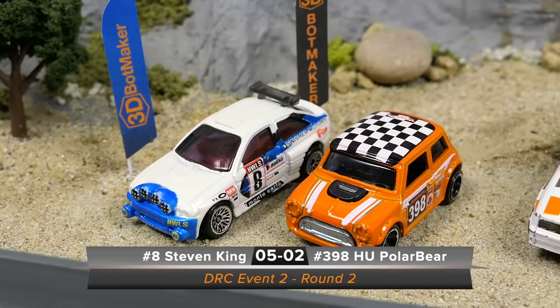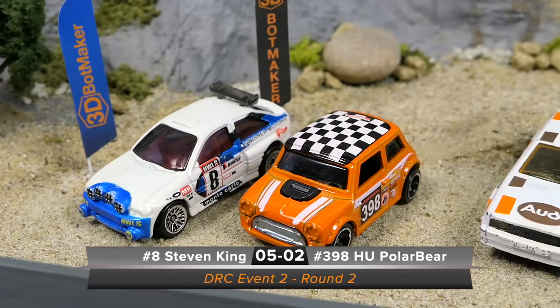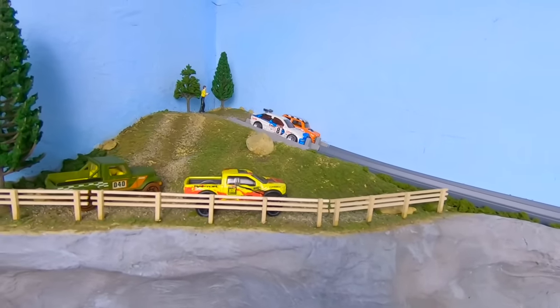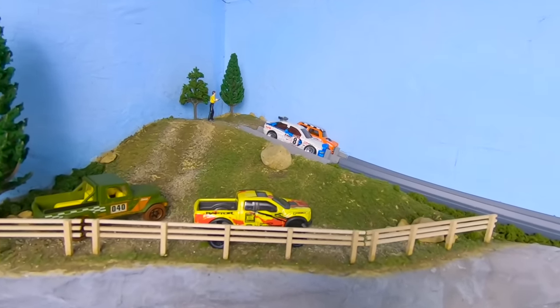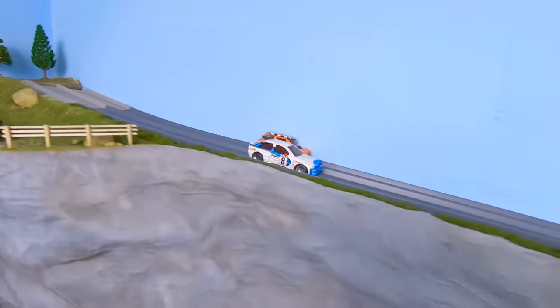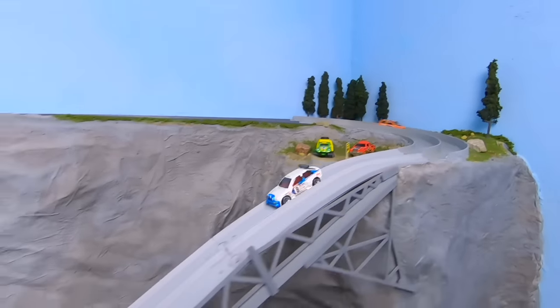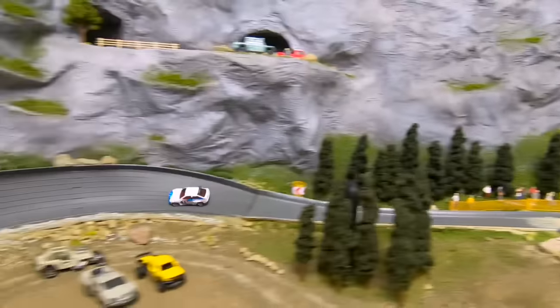If anybody can do it, it's Superman Stephen King in the number eight Ford Escort Rally. He's coming out of round one with five points. He'll be going up against the Hungarian Polar Bear in the Morris Mini — he only has two points, so he's got a lot of ground to make up. He's got his work cut out for him because he's going up against the DRC Event 1 Champion, Stephen King, starting off this race with a huge lead.